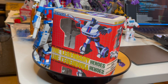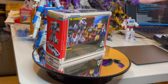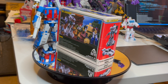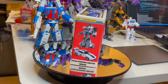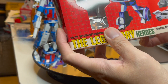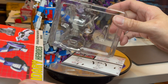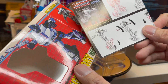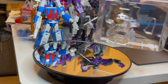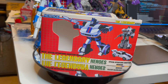I totally forgot to show you the box and the contents inside. Being an early figure from New Age, I'm not sure if they meant to include any extras — like the pointing hand, the open hand, or what have you — but I wanted to show you what you get with this model. And that is nothing extra. It's just the figure, the blaster, and instructions. Nice packaging, but no extras with this New Age Jazz.